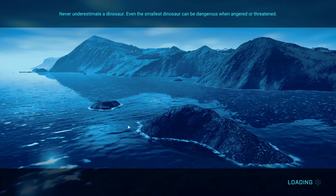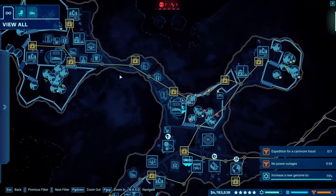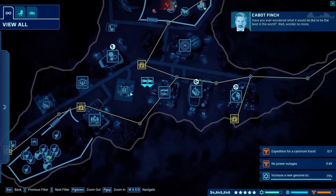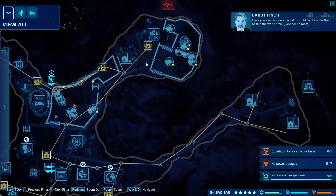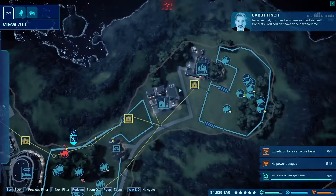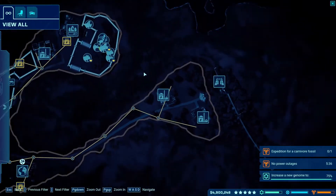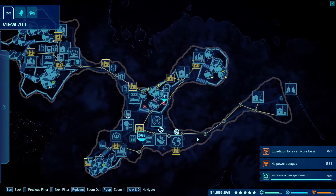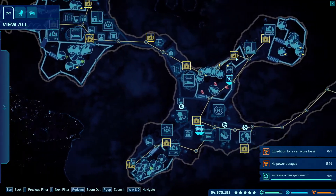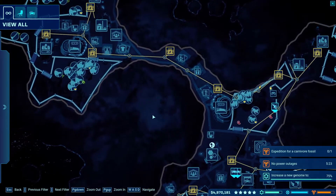The first tip is building proximity. As you can see, this is an awkward island to show it on, but I put the medium power station here. Normally I'd have them all together, so if they go out and you need to reboot them, they're all together. Normally you want the ranger teams near your small power stations.